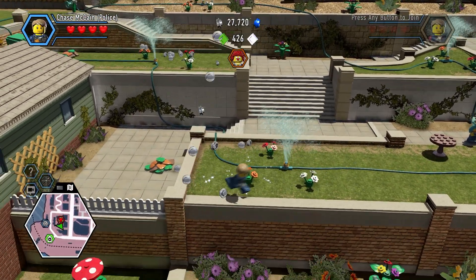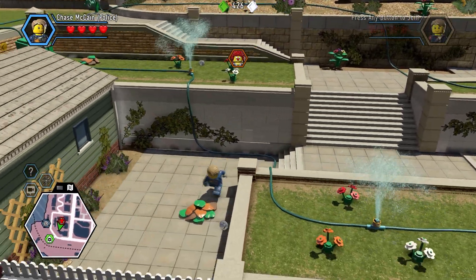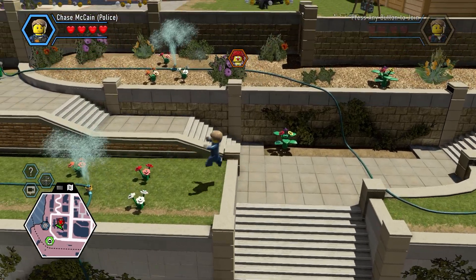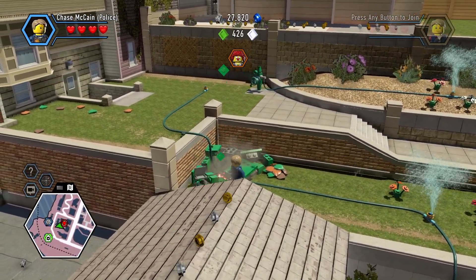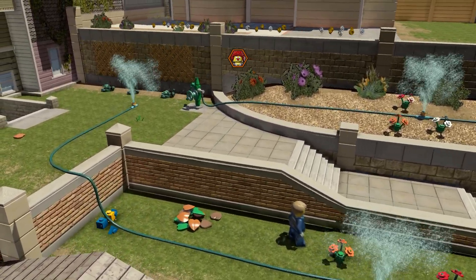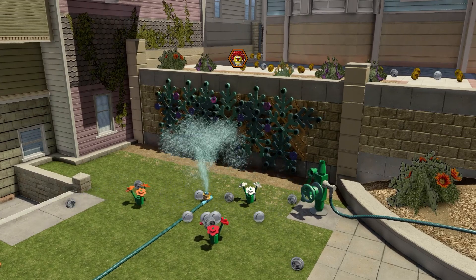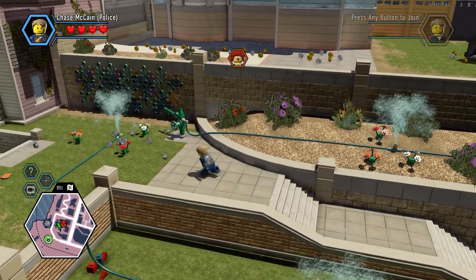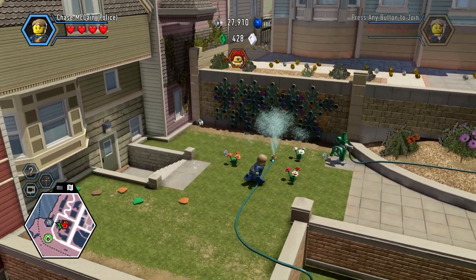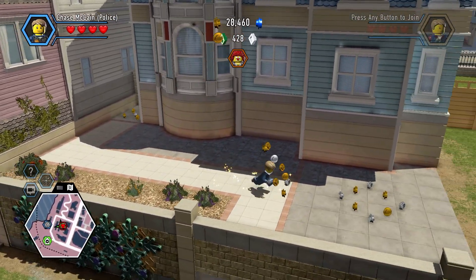Now that green dumpster is blocking it, so let's pick up these studs and head up there. I didn't get up there in time, but oh well. I guess when it came to it — you know, you can't stop the trolley — are you going to kill one person or five people? I guess I chose the one person. So let's climb up here.